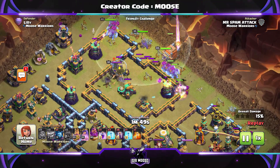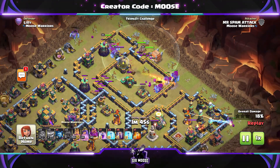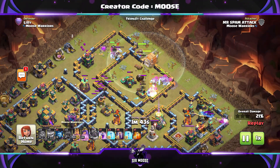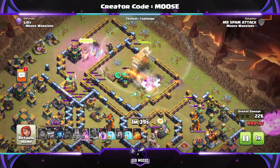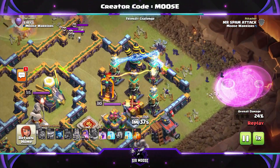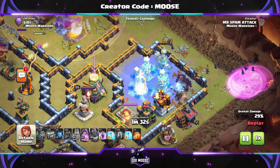We've lined up the Log Launcher with the Scattershot there, maybe the enemy queen — those logs might run over her foot, but no, she's turned around and she's attacking our troops. Grand Warden ability used nice and early, and then why not — I don't like Tesla farms — let's send in the bats to take out that Tesla farm on the right-hand side.